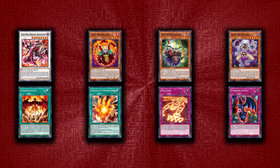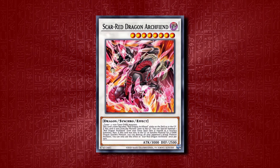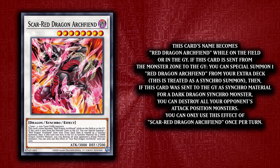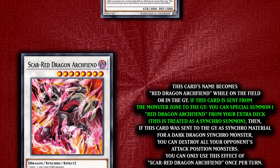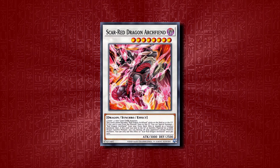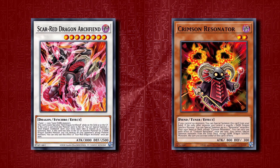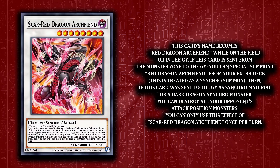With the Crimson King Structure deck, this will be a tiny bit better. Let's get into the new cards. Starting off with the cover card and new boss monster, we have Scarred Dragon Archfiend. It'll act as your extender and recovery option. Its most important effect activates whenever it's moved from the monster zone to the graveyard — be it sent, destroyed, or tributed — and you get to summon a Red Dragon Archfiend from your extra deck. It'll also destroy all attack position monsters your opponent controls.